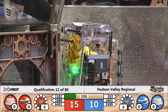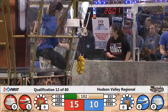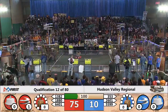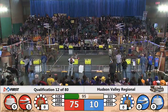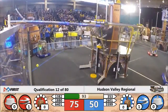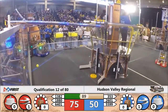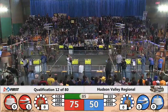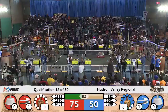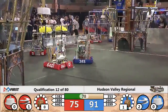5599 and 2601 working their way, but 2601 moves over to the blue airship and gives their pilot a gear for the rotors. One gear turning for the red alliance, one rotor turning for the blue alliance. The pilots on the blue airship are able to get a second rotor turning.